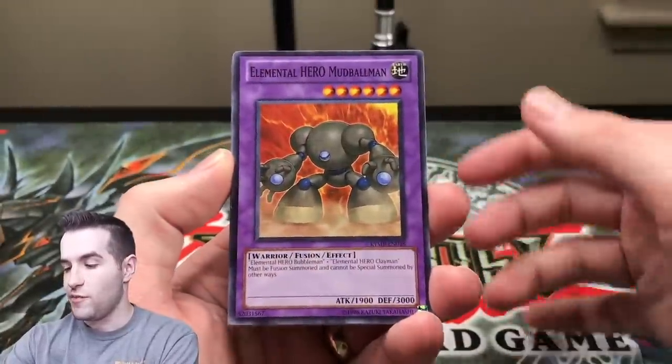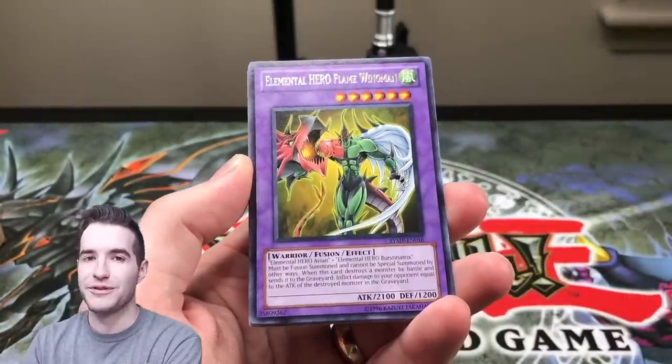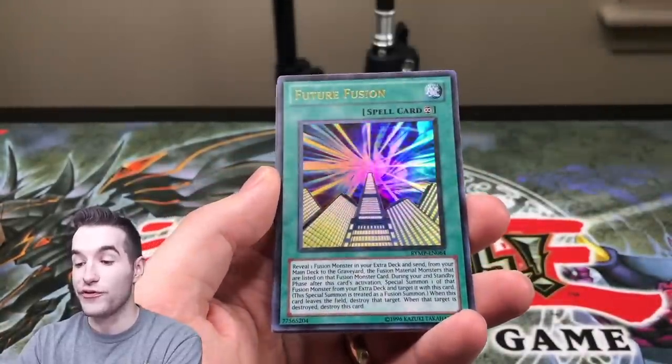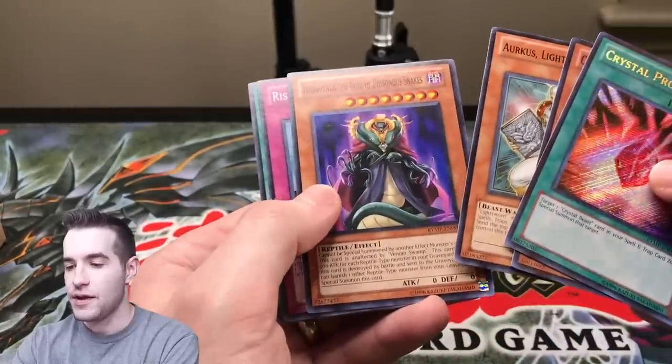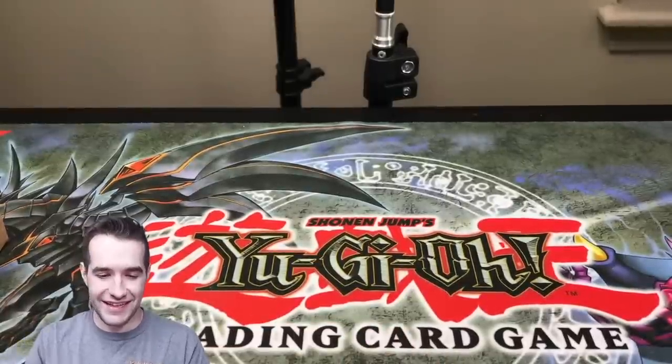We have Mudball Man, Test Tiger — that's cool — Magical Mallet, Elemental Hero Flame Wingman as a Rare. We're seeing all kinds of great cards as Rares. Future Fusion, that's cool. Crystal Promise, not bad. Amethyst Cat, Phenomenon, the King of Poisonous Snakes as a common — that's weird.